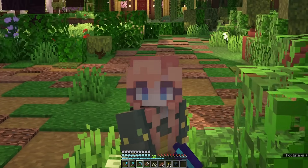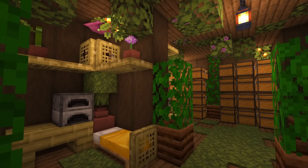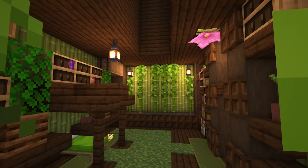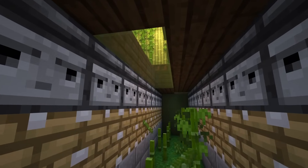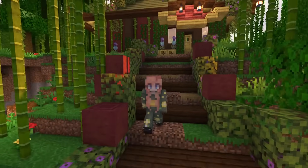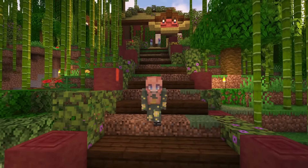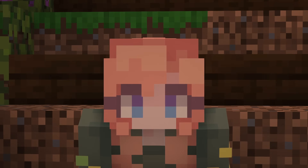I'm very happy with the progress we got done today. We made a gorgeous storage room that is so cozy on the inside, and we made a bamboo farm so that I can have unlimited bamboo for building, sticks, and for a fuel source. Thank you so much for tuning into this video. I hope you enjoyed the cozy builds we got done today, and I'll see you in the next one where we take on the dragon.